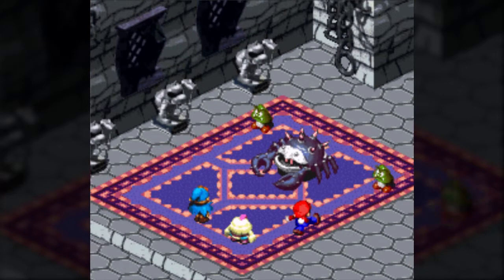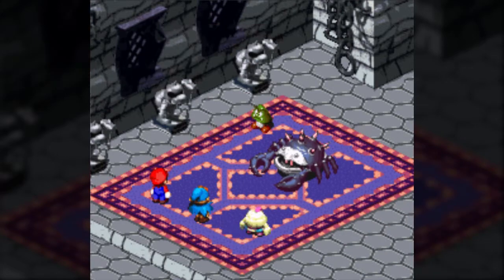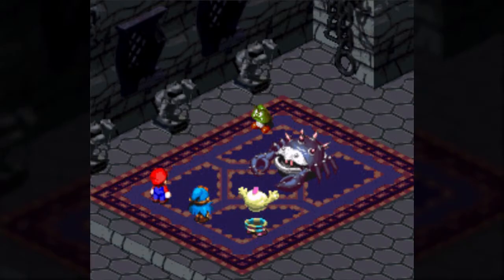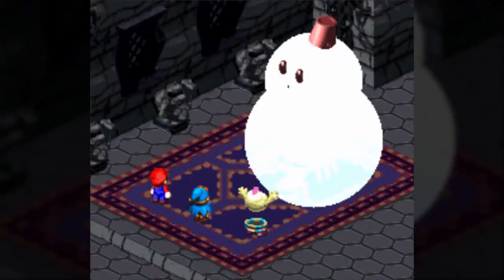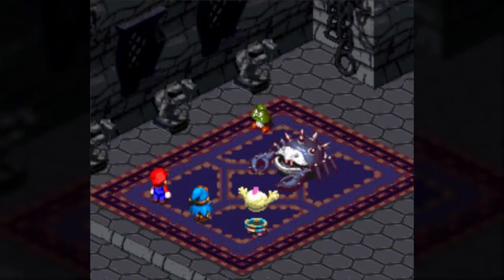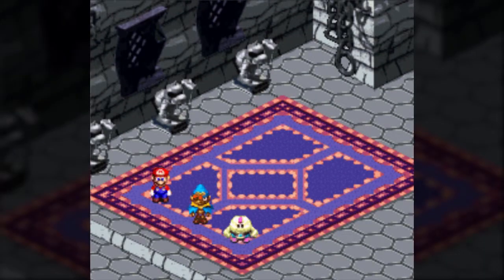Now it's time for two new enemies. First off, we got Goo Goombas: 132 HP. They can poison you with Thornlet. One coin, 15 experience points. Has an HP Max Flower. Can be Yoshi-cookied into a Froggy Drink, and can drop a Max Mushroom. Then there's the Star Cruster: 72 HP, weak against ice, immune to jump. 30 coins, 36 experience points. Has an Attack Flower, and can be Yoshi-cookied into a Crystalline.